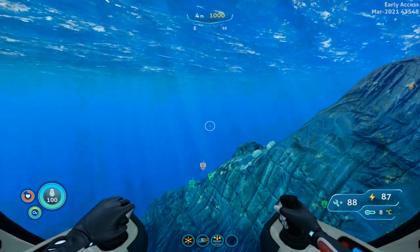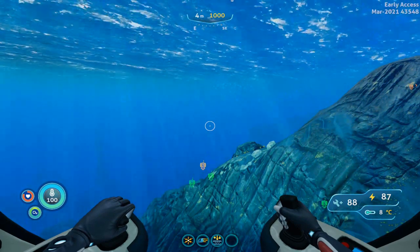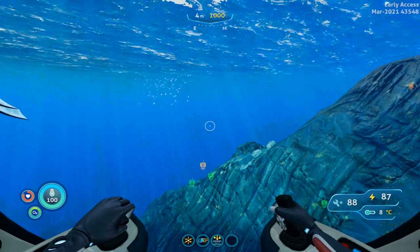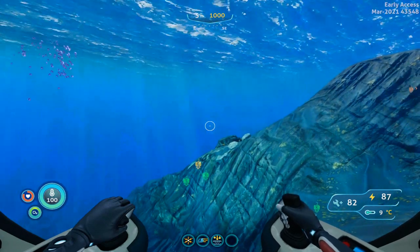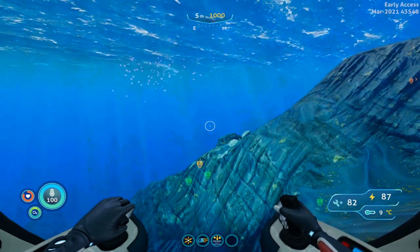The horsepower has three nests in which the fragments spawn, and you need to find and scan two of them. From the Delta Station Dock, we want to put ourselves directly between east and southeast, and we're going to be traveling about 700 meters away from the Delta Station Dock Beacon to a depth of about 150 meters.